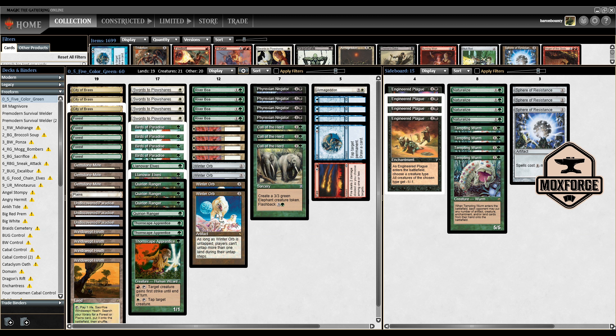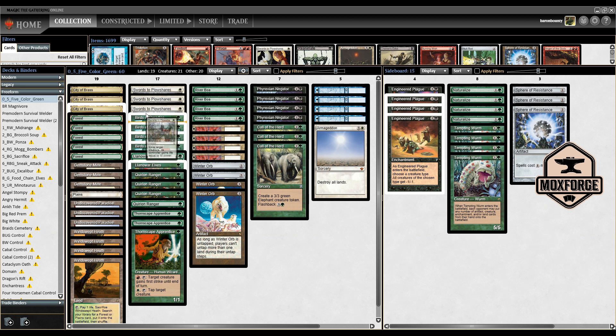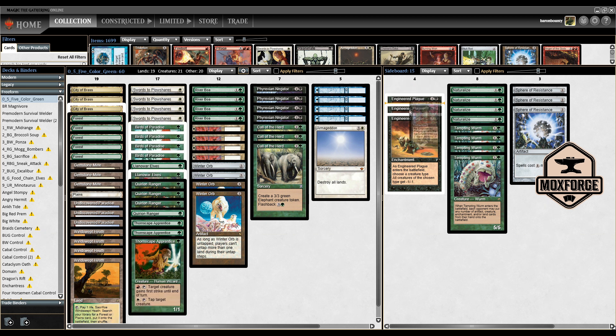You're also attacking your opponent's mana with Winter Orbs and a single Armageddon. What's a bit counterintuitive is the placement of Swords to Plowshares, because you often want to race your opponent and giving them life could backfire — maybe a Lightning Bolt would be cooler there. In the sideboard, we have a full playset of Engineered Plagues, which is a great card you can justify playing three to four copies of in almost any deck.